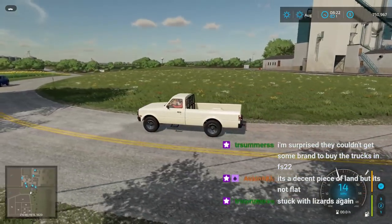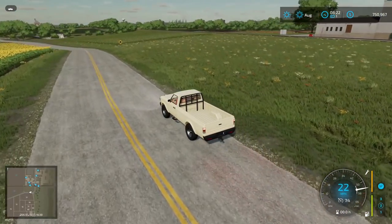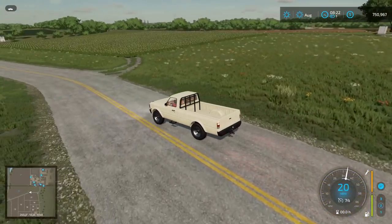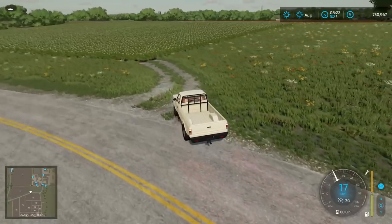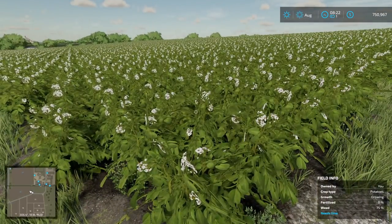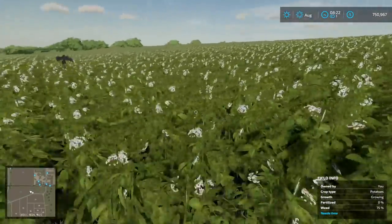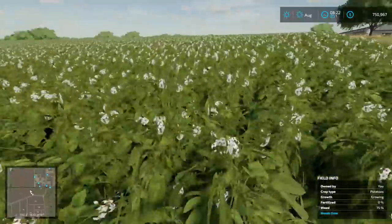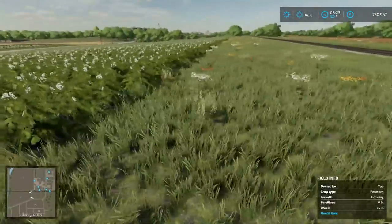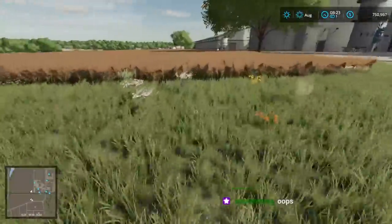Yeah, it's not very flat here — it's not horrible but... Stuck with lizards again. It's expensive — that's probably why they did that, it's pretty pricey to get the name-brand stuff. This does not look — wait a minute, those are like potatoes? Oh lord. I might just have to plow those under — I don't think I want to mess with the potato harvest. Do we get twenty thousand dollars in potatoes off this field? Because the harvester is like twenty thousand bucks to rent.